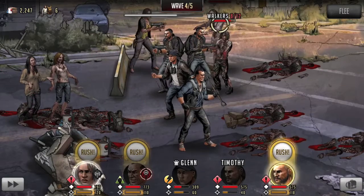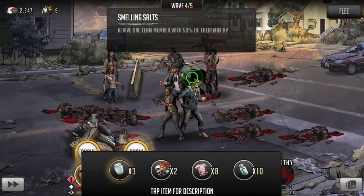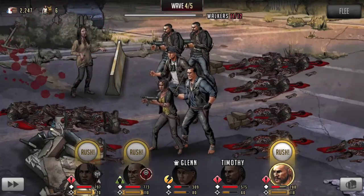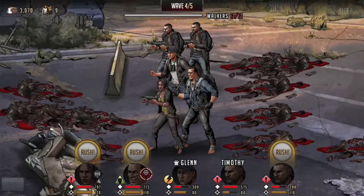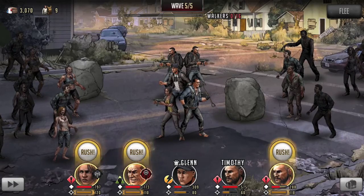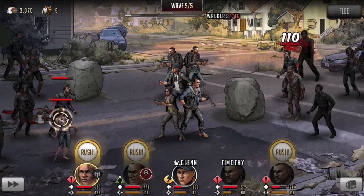A lot of it is just basic strategy and understanding the game mechanics. Timothy's down, but we still have a ton of items — we're not even scratching the surface on using them all. After reviving him, we're going into the final wave in a good position. We've got Michonne ready, one Timothy ready. Negan's basically on this team just because he's a free character — we're not really using his AR.